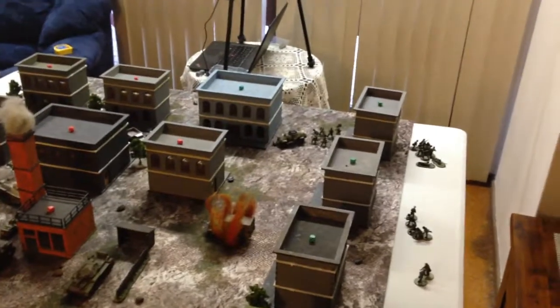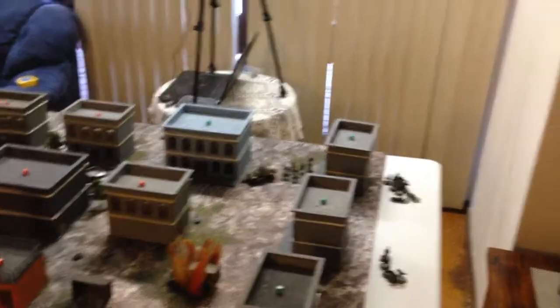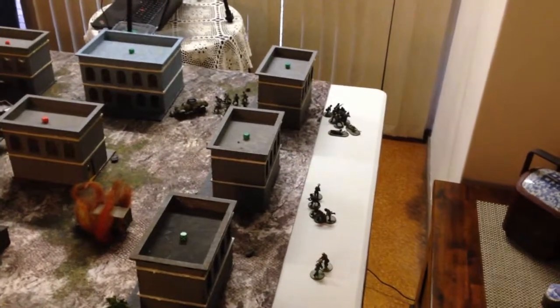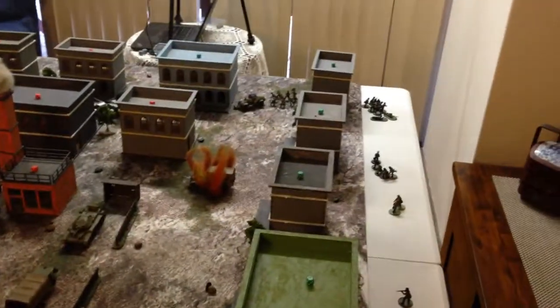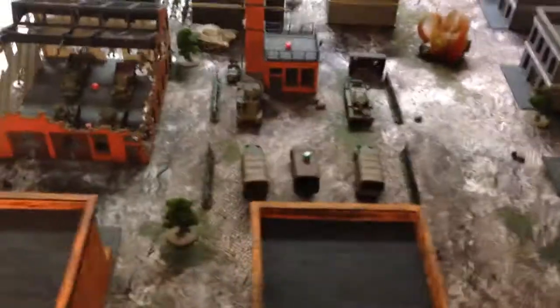So that's the end of turn one. The Germans have brought on an armored car on the far right side, supported by some pioneers. Some Heer infantry have moved into the building on the far right side. Another Heer unit has also moved up on that side, with the Panzerschreck hiding in that building. Another Heer squad is in the green building, and a Panzer IV armored personnel carrier has come on. Another Heer squad has moved up on the far flank, moving towards the center. At the moment the Germans have 9 buildings.